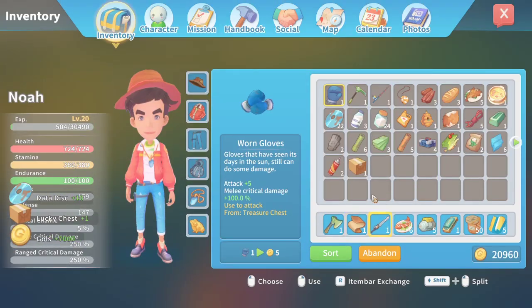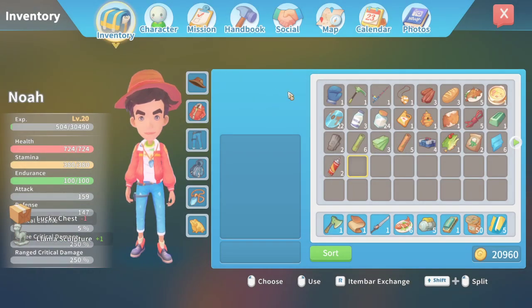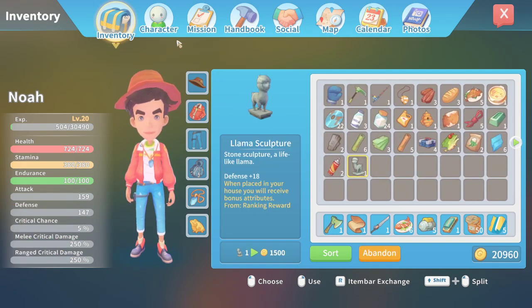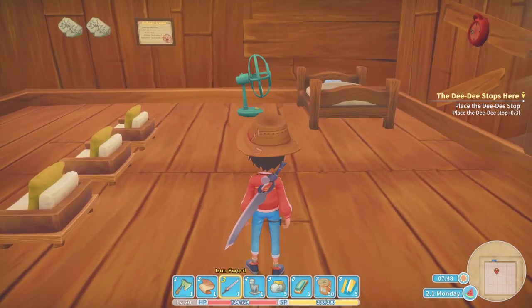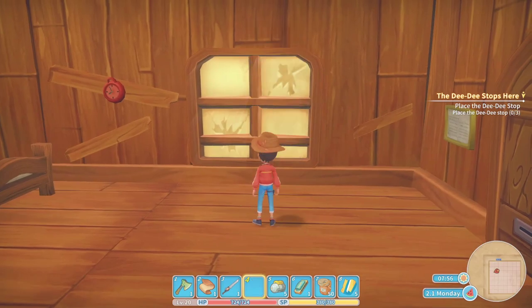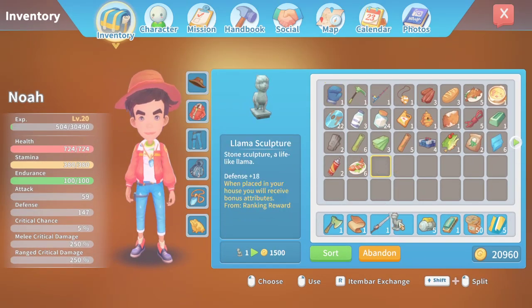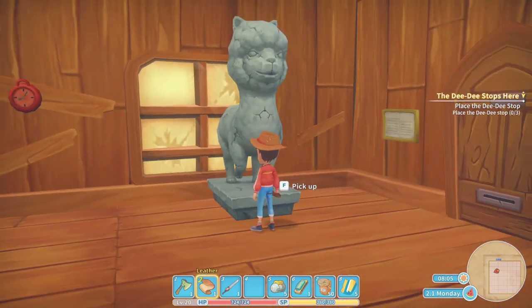Let's open the lucky chest - what do we got? Is that a llama? Was that a llama sculpture? Oh, it's right here - plus 18 defense when placed in your house. Let's go place that in my house. It's a big sculpture! Oh baby. Wait, what did I just do? Beautiful.